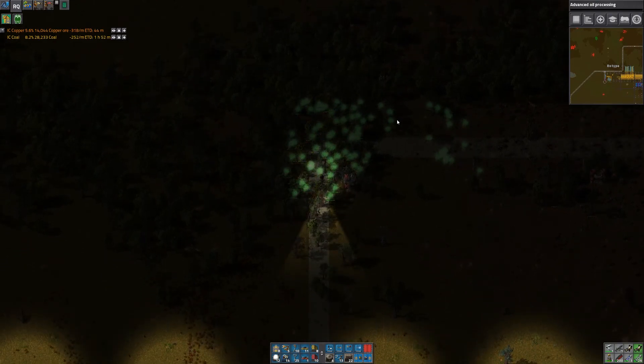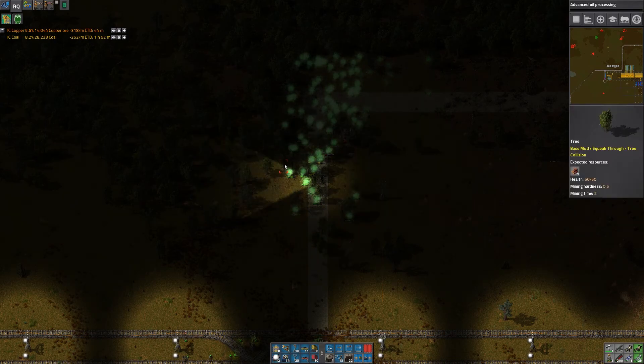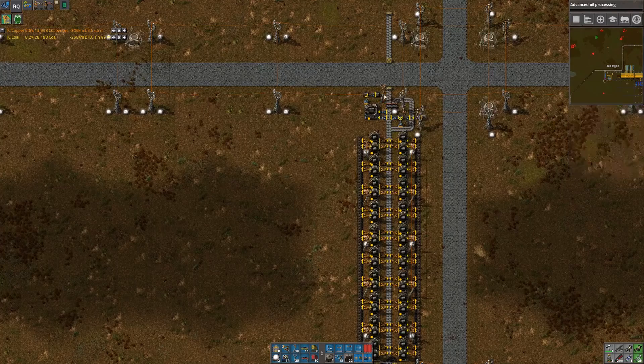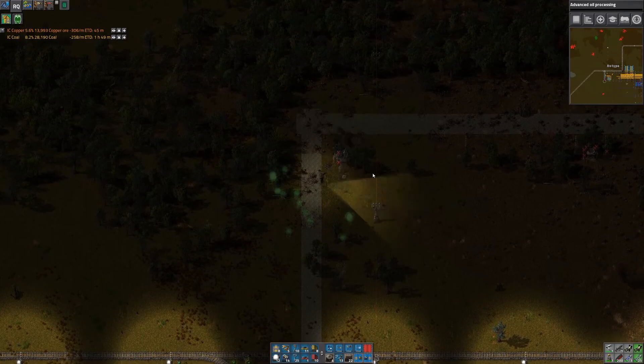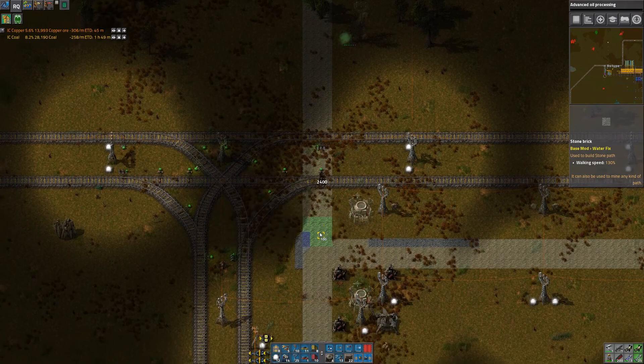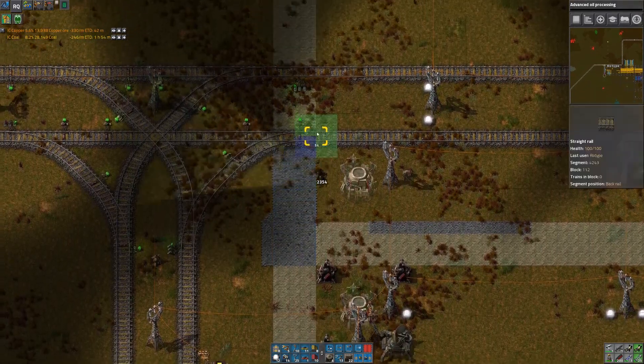I'll go get some more brick — here's my brick box — and with the brick I can fill in this path. Let's go up to four wide. I'm probably going to build some kind of gate system here.